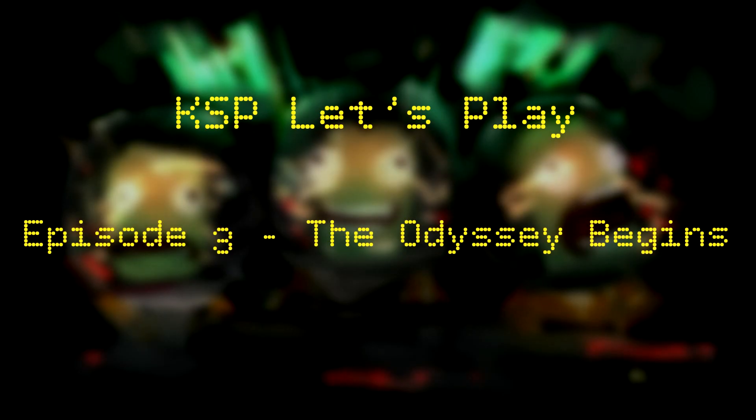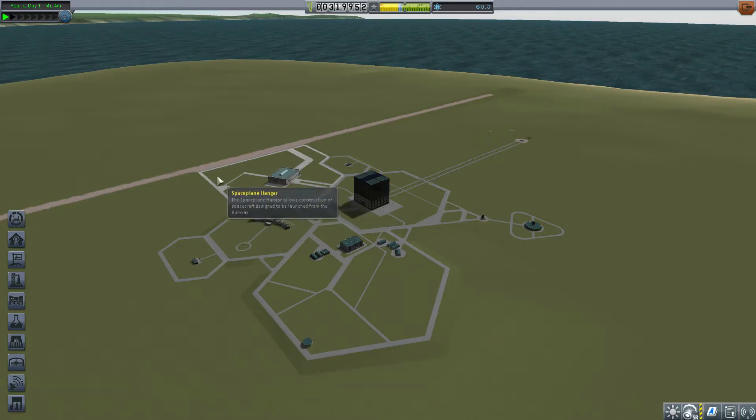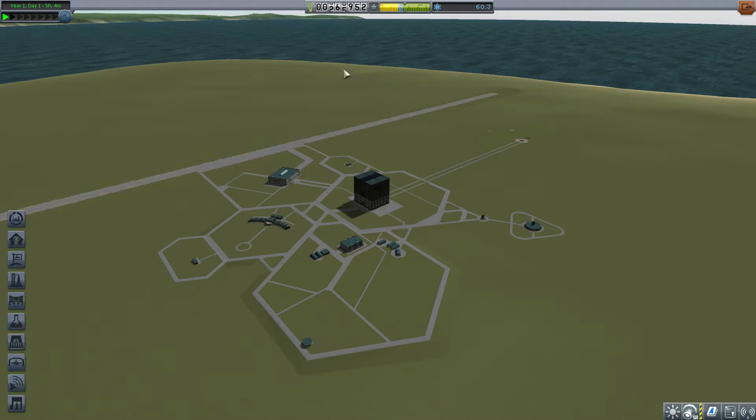Hey there! Welcome back to episode 3 guys, and we're finally going to design our first aircraft and go for a spin around the KSC. The first thing we need to do is upgrade the runway. It's only $75,000, so we have plenty of funds to spare to go ahead and do that.